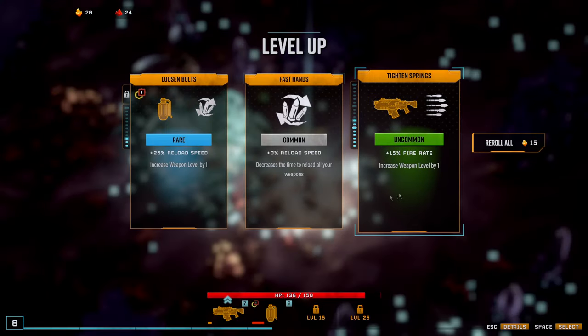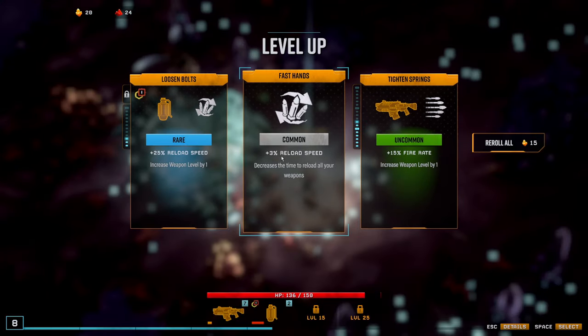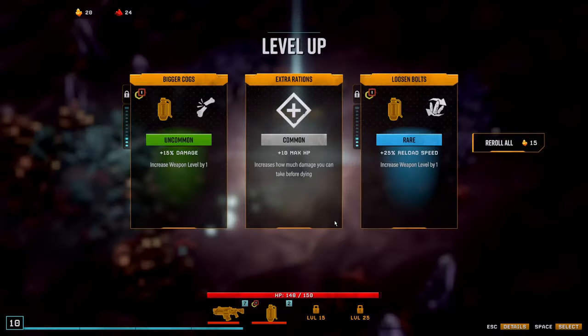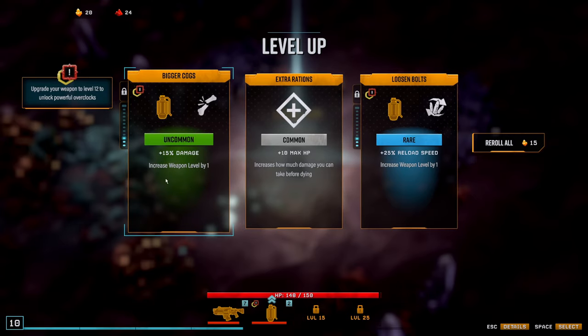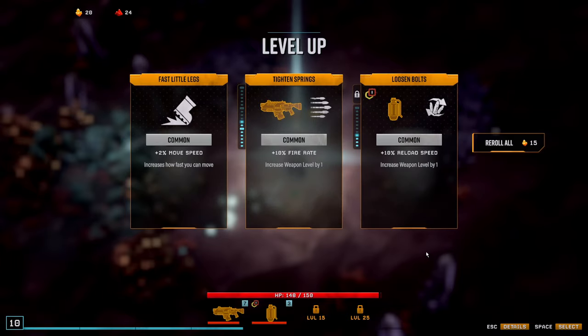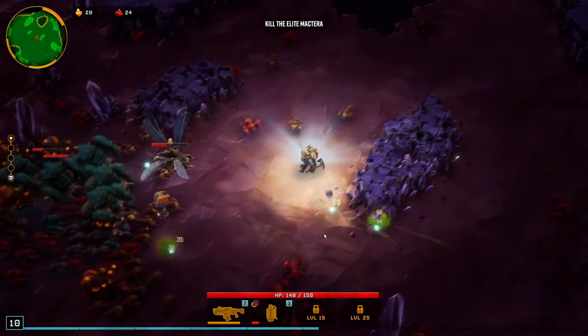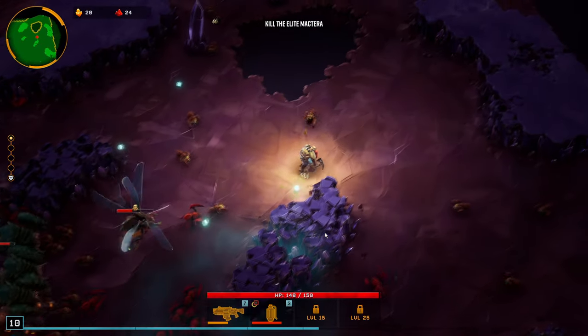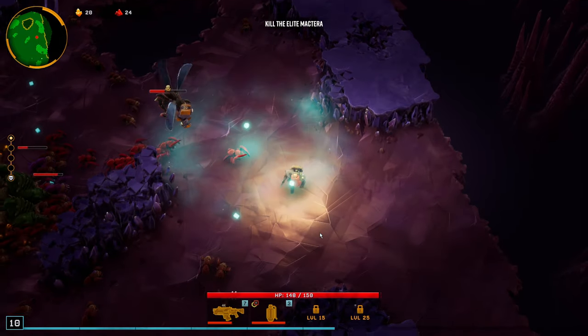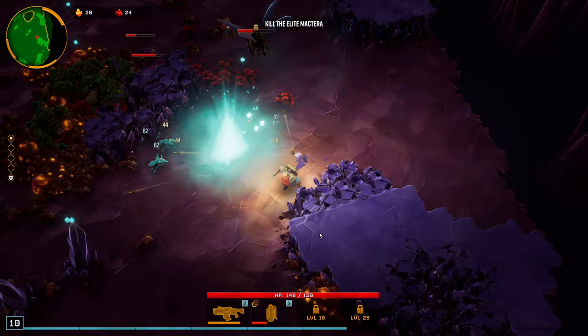Level up. Rate of fire — decreases the time to reload all your weapons, I'm going to do that one. I'm just collecting XP. Max HP, reload speed, rate of fire, reload speed, movement speed — hell yeah! This is very interesting.